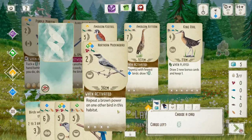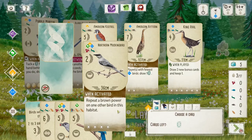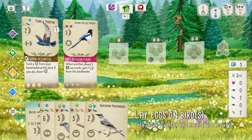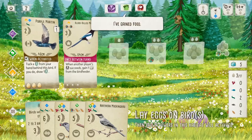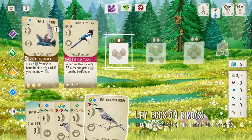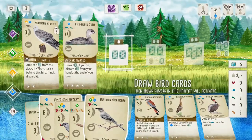Northern Mockingbird — there we go. The better wild card repeater. Yeah, it's lower in points, but it's one less food. We could play the Mockingbird right here right now, and that could parrot the Purple Martin's ability. That's about the best ability we could parrot here.